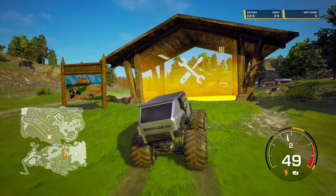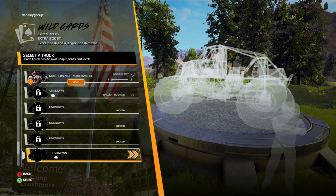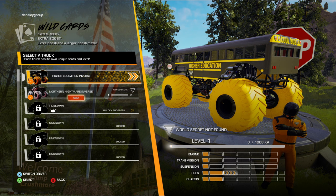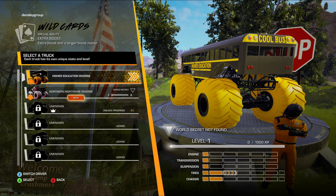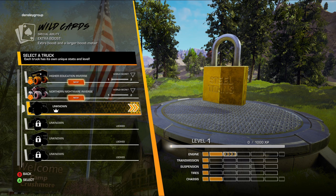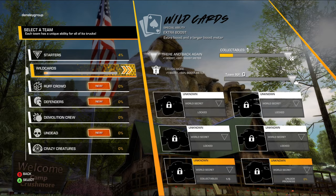When you finish collecting all the collectibles in a zone, it will unlock a truck in the garage. In the garage there are different categories — you have the Starters with only two trucks, then Wild Cards with six cars including two inverse DLC trucks. To get the DLC trucks unlocked you have to purchase the DLC pack, which is only about four dollars. Once you collect all the world collectibles, you unlock the truck for each zone, and Camp Crushmore unlocks a Wild Card category truck.